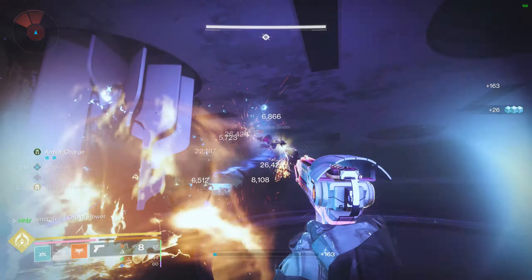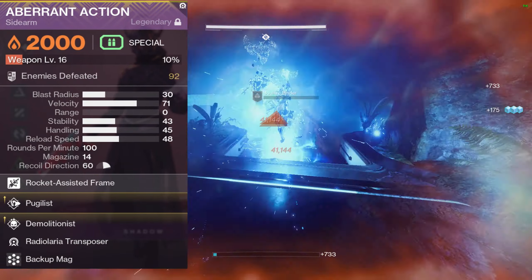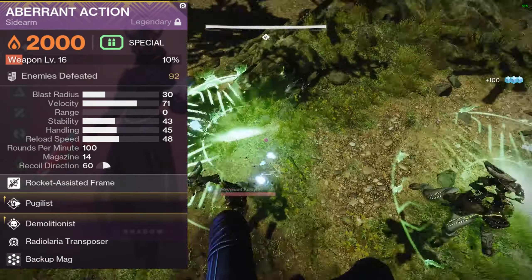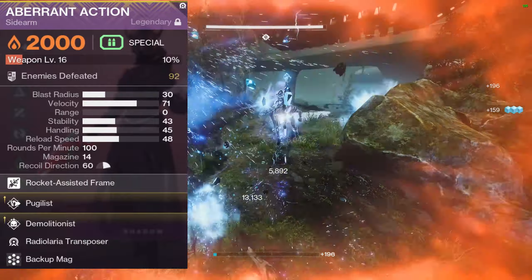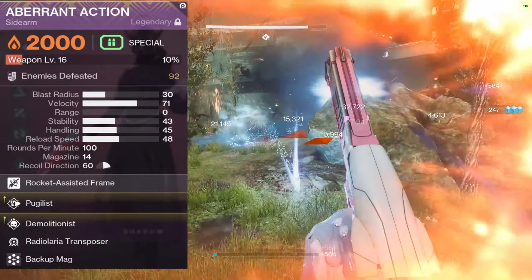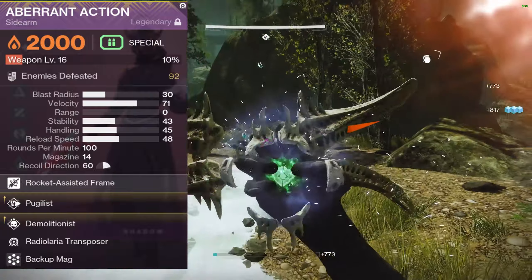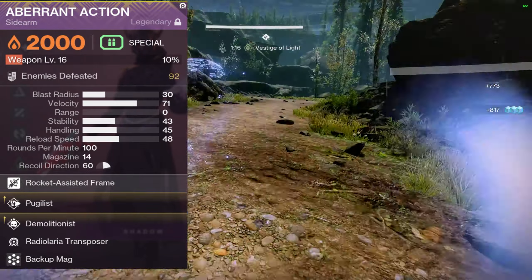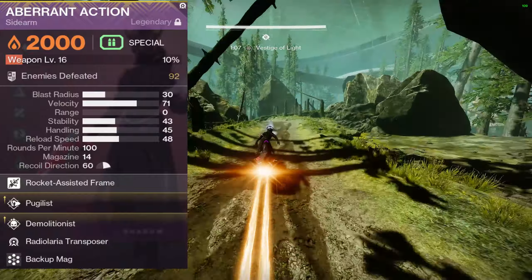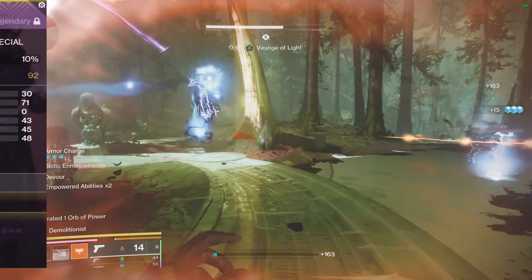My weapon is very, very important to this build, and everybody in the community can get this right now — it's craftable. Rocket sidearms are amazing, and this one is awesome because it can get Pugilist and Demolitionist. One reduces melee cooldown on kills, the other reduces grenade cooldown on kills. So every single time you get a kill with this sidearm, you're reducing your cooldowns. Definitely want a weapon with Pugilist. This rocket sidearm is just so good because of those perk combos, it instantly kills everything, has a ton of ammo, and lets you use double special.